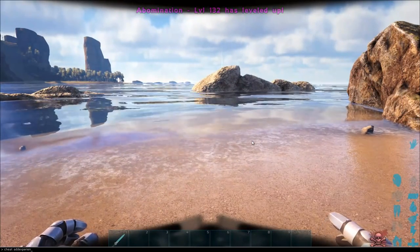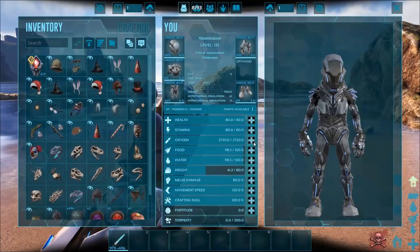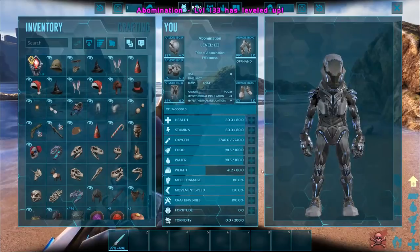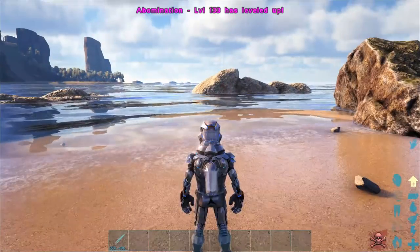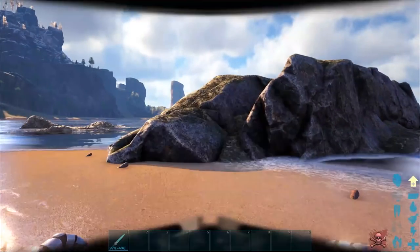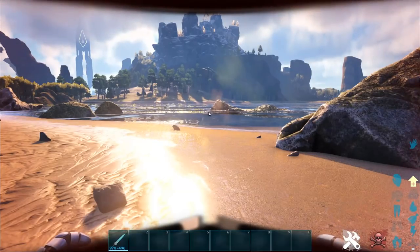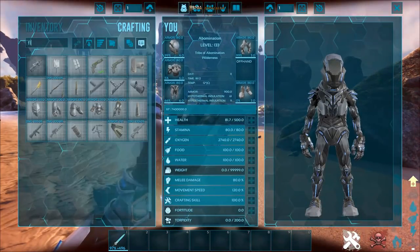We're doing Max Oxygen today for the player. The player's been receiving a lot of love recently with 2 parts for the movement speed and now for oxygen. I never thought it would cap out at so high, but if you put all of your points into oxygen, you'll be sitting at 2,740 — about 27 times what you started with. Which is nuts. That's pretty crazy.